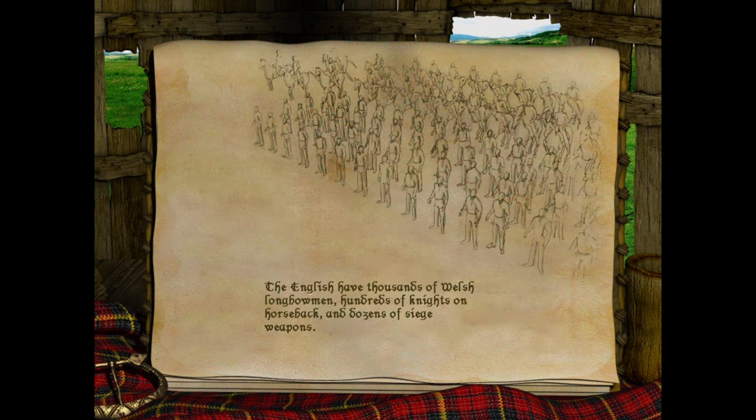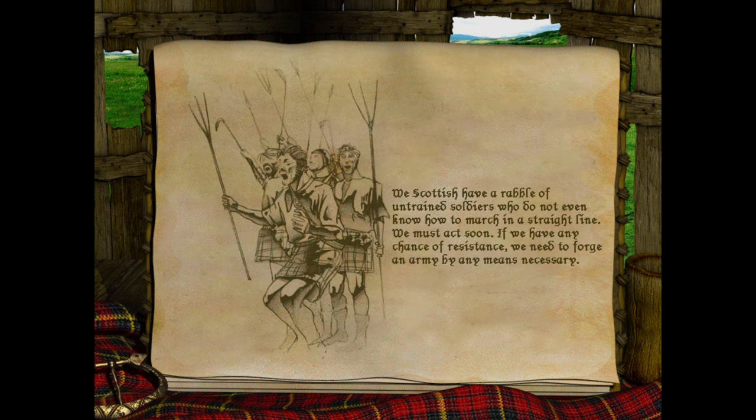The English have thousands of Welsh longbowmen, hundreds of knights on horseback, and dozens of siege weapons. We Scottish have a rabble of untrained soldiers who do not even know how to march in a straight line. But we must act soon — if we have any chance of resistance, we need to forge an army by any means necessary.